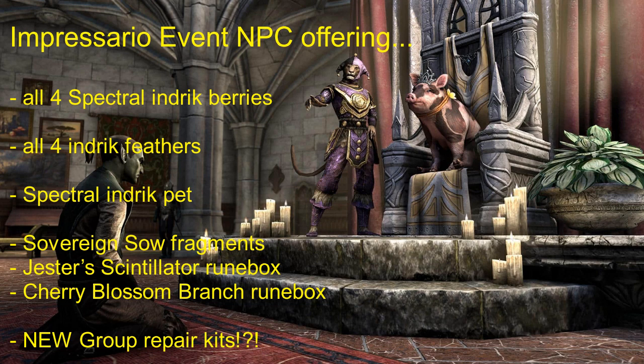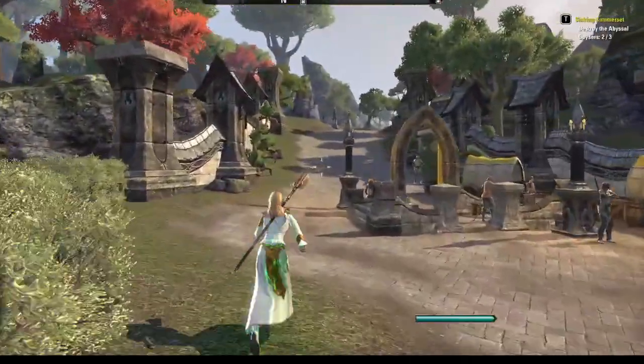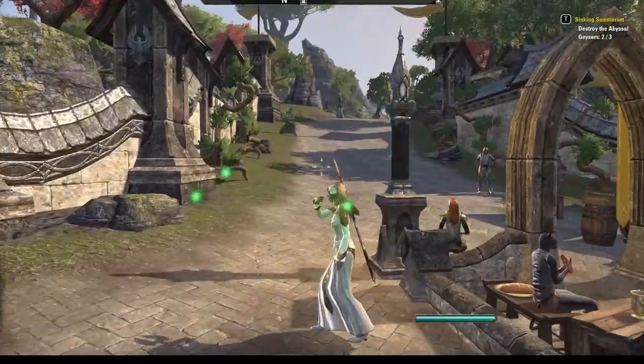The group repair kits apparently allow you to repair worn gear for group members in your zone. So you could repair stuff for group members if they're close to you. For example, if I'm in Sommerset it won't work if someone else is in Glenwood — they have to be in your zone. But then they'll be repaired even if you're on opposite sides of Sommerset. It might be fun to try out.